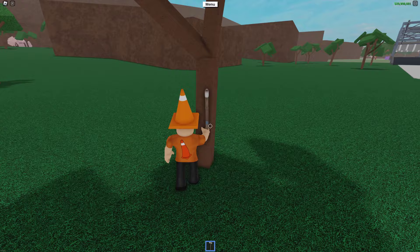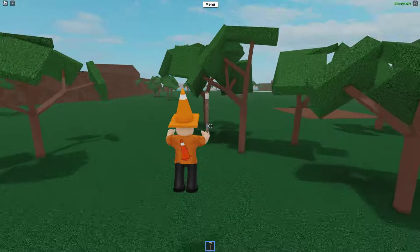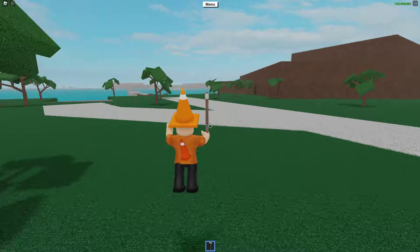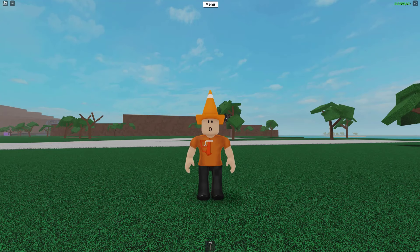Simply aim your camera for the center of the tree, then hit your axe on the tree while jumping and turning all at the same time, and you will end up going flying across the map. While this glitch isn't too practical, it is pretty fun and can be really useful if you get stuck somewhere without your car.